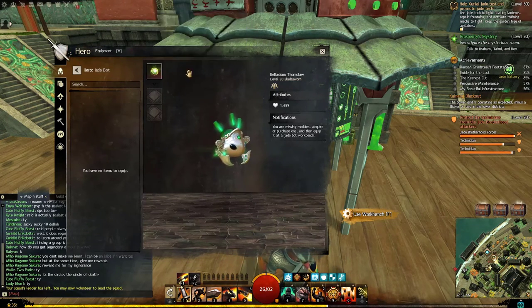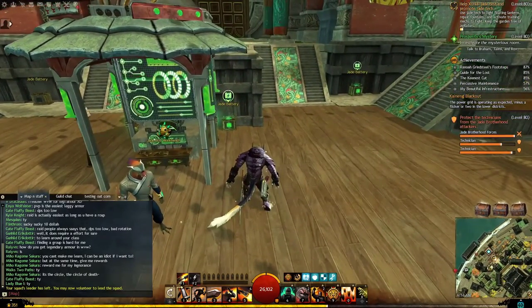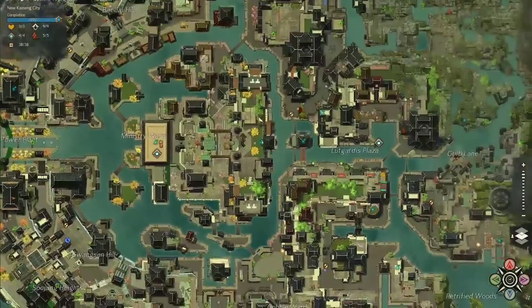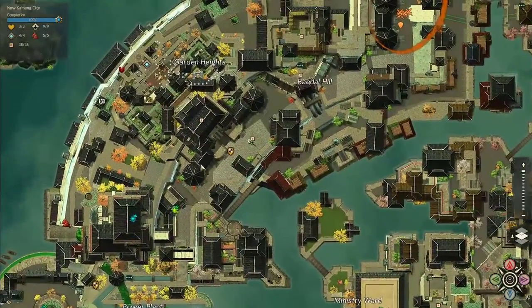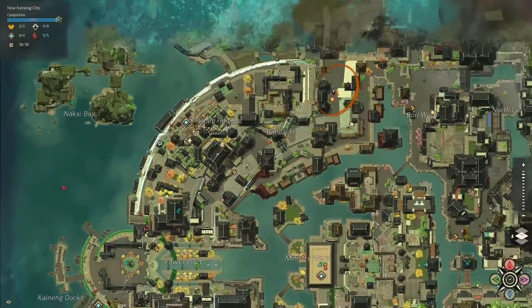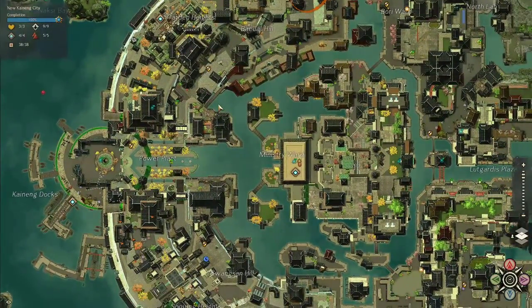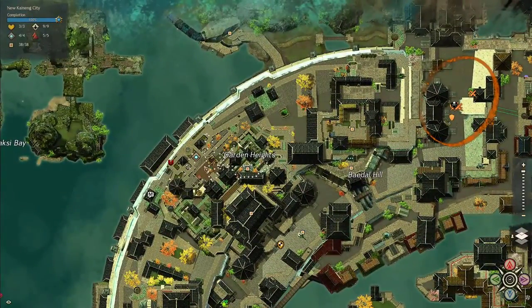That's pretty much all I'm covering for the New Kaining map. Go to each individual heart, do them, and if you get stuck, look it up on the wiki. One last tip: if map completing New Kaining is too much to do all in one go, focus on the hearts since there are only three of them in this map. Complete all three in one go so you're not left guessing which one you left uncompleted.